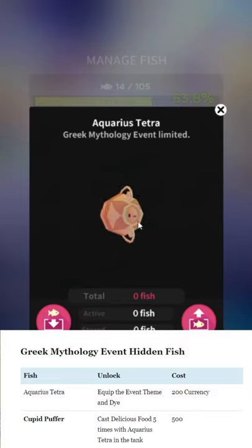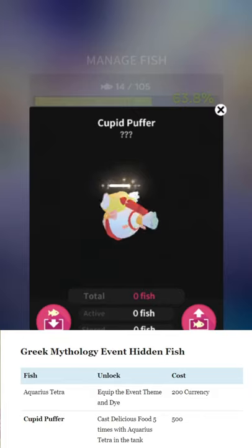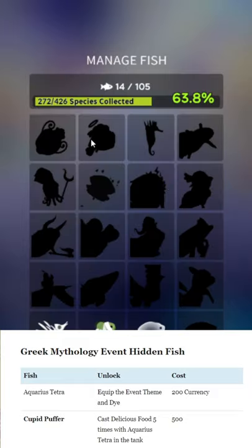Anyway, on to the fish. Aquarius Tetra — I'm just going to go through all the fish to review them. Cupid Puffer: as you can see at the bottom of the screen, cast delicious food five times with Aquarius Tetra in the tank. That basically means watch five ads so you can recast your skills — pretty easy. Server Seahorse is not hidden; he's a fine boy.